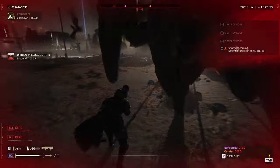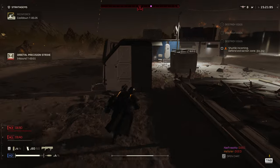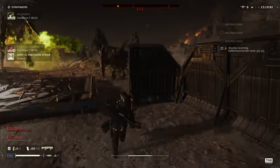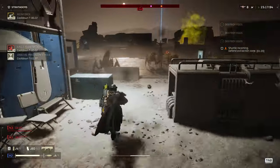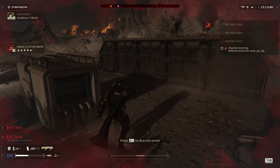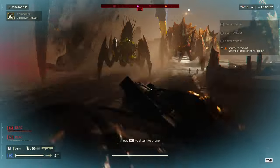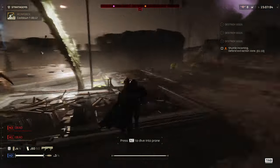The other two variants of Warriors are the Bile Warriors and the Hive Guard. The Bile Warriors are not too dissimilar to basic Warriors. The difference is that they have Bile Sacks on their underbellies that will explode on death. These are a little like walking grenades, and although they are easy to kill, can be very dangerous if nearby. I would suggest killing these with caution.